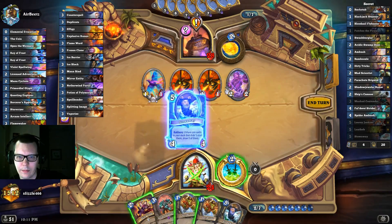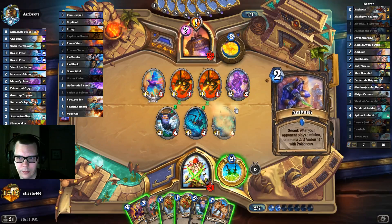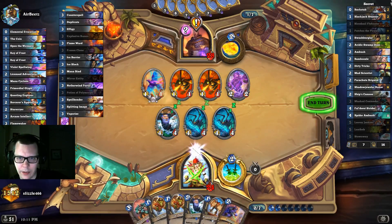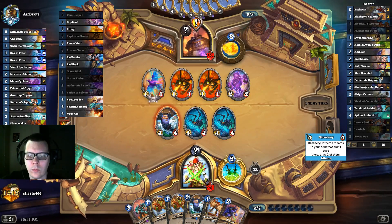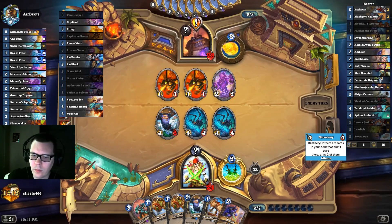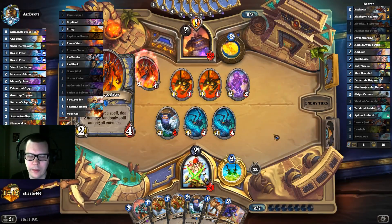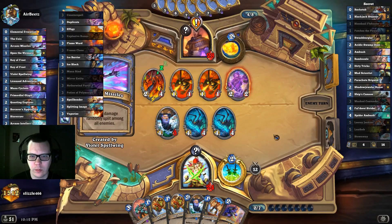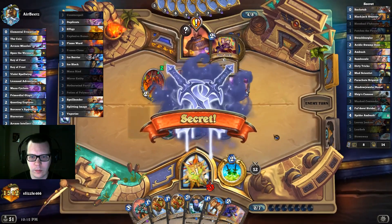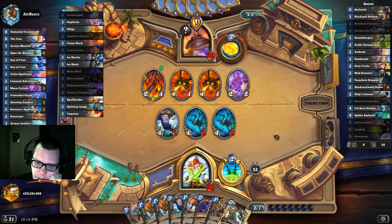Hi Stowaway. Don't be Counterspell — go. Sick! So they're probably going to complete their quest this turn — five of eight, I'm sure they will. That's Flamewaker number two. Why can't I draw Shadow Jeweler Hanar? I just want to play it. I've never actually got to play it.